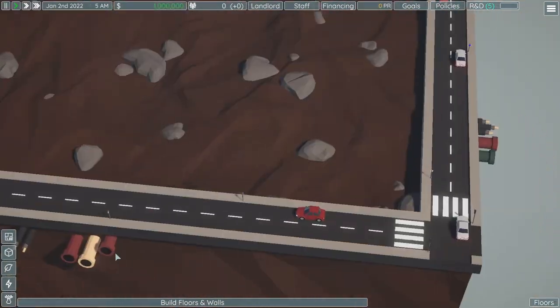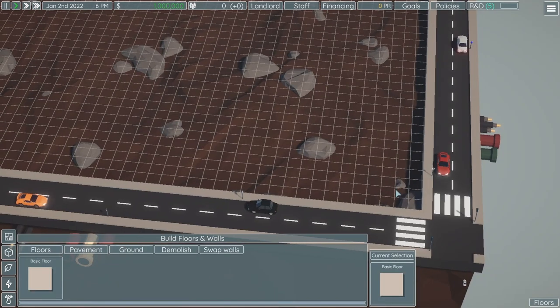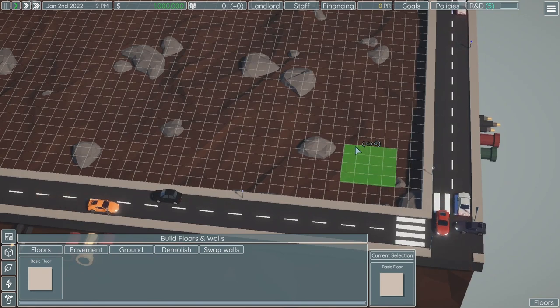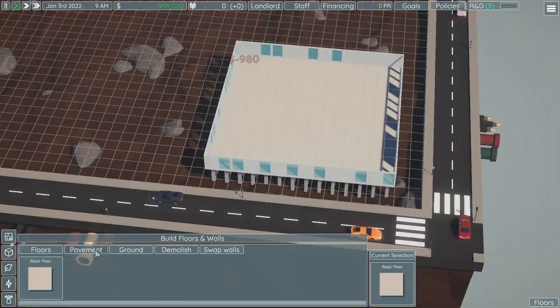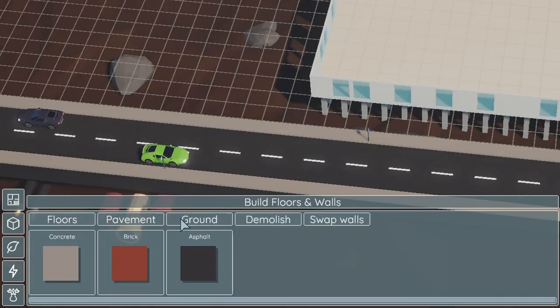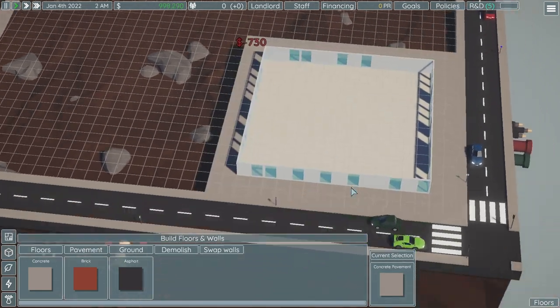First things first, you need to put down a floor. There's the build floors and walls option. We'll leave a little bit of a gap so we can fit in like a bus station or something. You can either put pavement or ground — I like the look of concrete so I'm going to put some of that down.